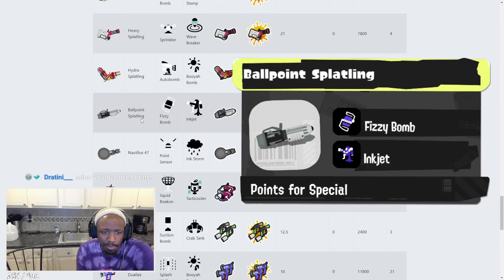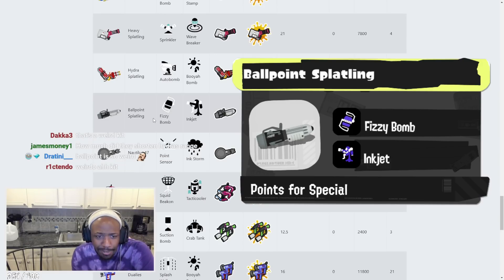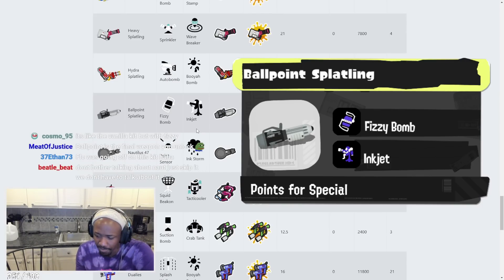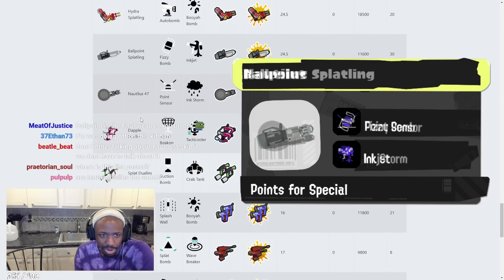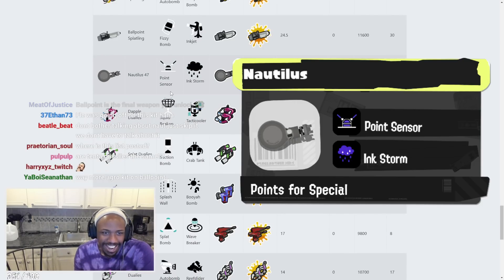Ballpoint Splatling has Fizzy Bomb and Inkjet. That's a bit weird — I didn't get the chance to use the Ballpoint during my time in Splatoon 3. Fizzy Bomb with it is kind of odd. I think the Ballpoint works a whole lot better without a bomb — unless it's a Burst Bomb. Inkjet with it is cool, but Fizzy Bomb I'm not too sure about.